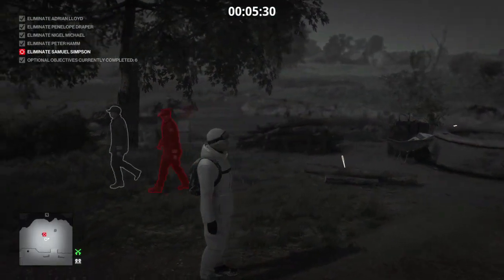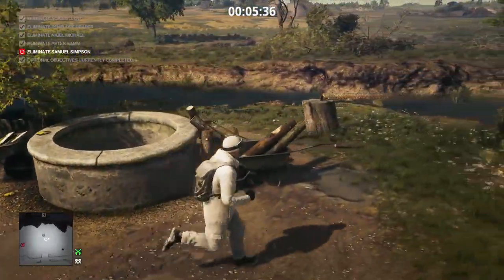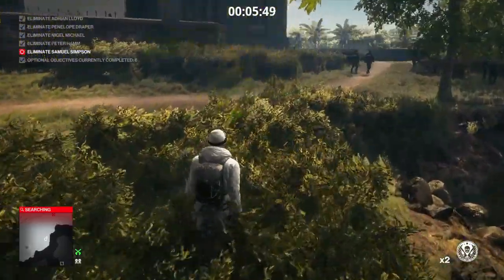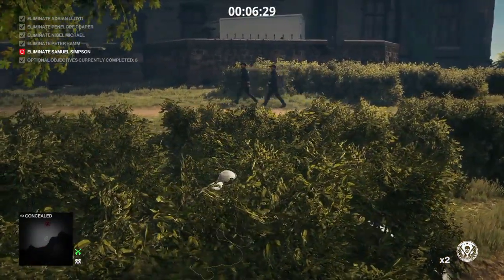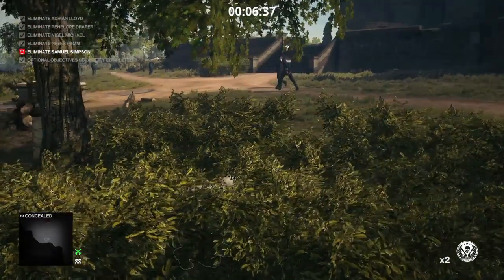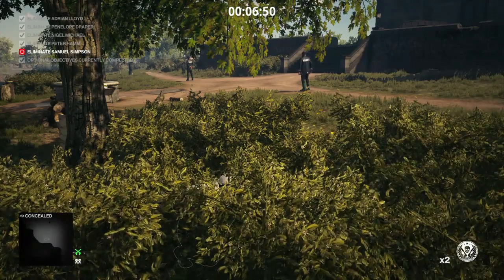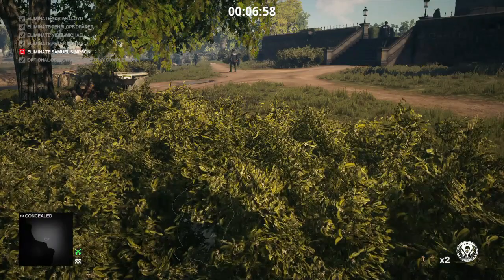We wait for them to move off slightly, then drop the gun we collected somewhere on the path. We make our way over to the well where on the far side we find a couple of coins — those will come in handy. We then head off to our right into the bushes to await the return of our target and his collie. We're relying on the non-target guard to spot the gun, which he does, and he moves in to take it away, leaving his collie and our target alone and vulnerable. Our target's next stop will be the well where we collected the coins.